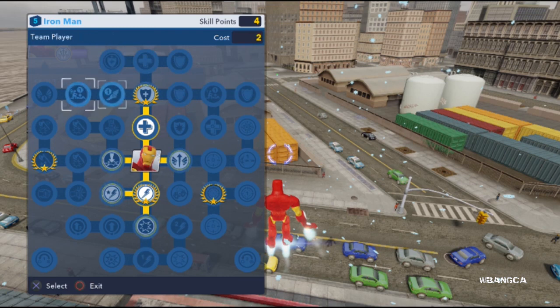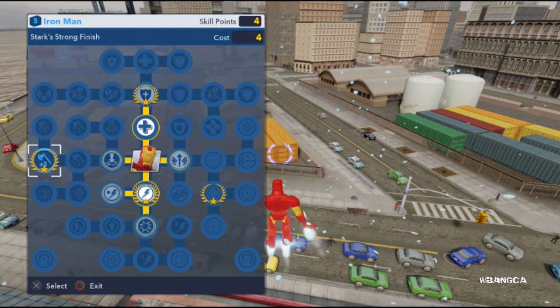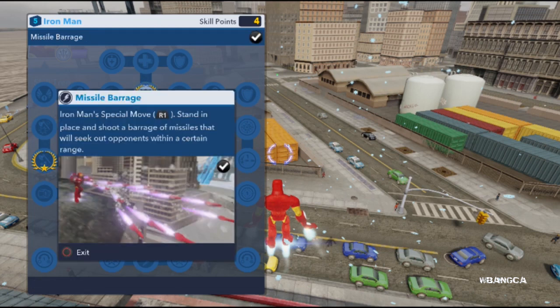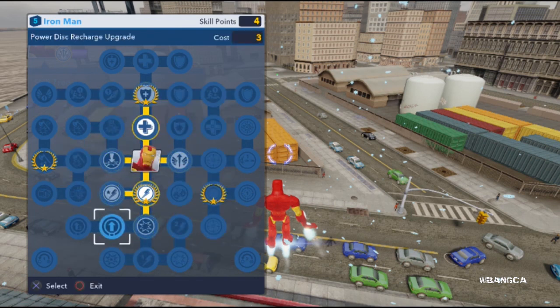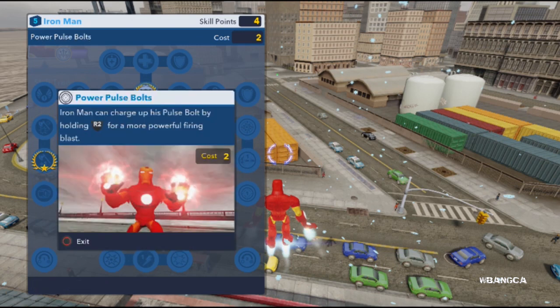If you don't have the game, we can go over some of the stuff he does — full thrusters and his moves. We don't have all the moves unlocked; you need to unlock them in a certain order. I'll show you the super move as well as some of the stuff here. There's 'Start Strong Finish,' triangle is a combo attack, and this one adds one more combo attack to it. There's also 'Missile Barrage' — I upgraded this one — and it's actually the special super move in the game.